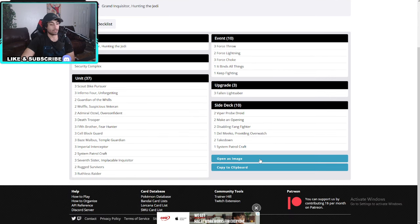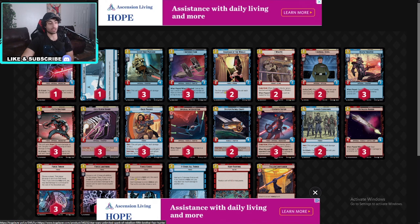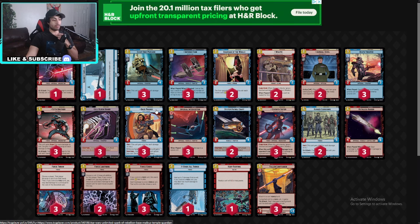Next is a Grand Inquisitor deck. The Grand Inquisitor basically plays the whole game around the Scout Bike Pursuer — you deal damage to your own Scout Bike Pursuer with your ability and it just gets stronger, then you can attack again. Let's look at the deck: Guardian of the Whills, Wolf, Admiral Ozzel — looks like this deck has a lot of saboteurs. The Death Troopers, the Fifth Brother, the Cell Blocks, Blaze Malbus with Grit. The Imperial Interceptors, the System Patrol, the Seventh Sister, the Rugged Survivors with Grit, and the Ruthless Raider just to control space.